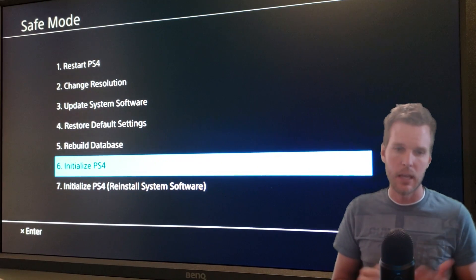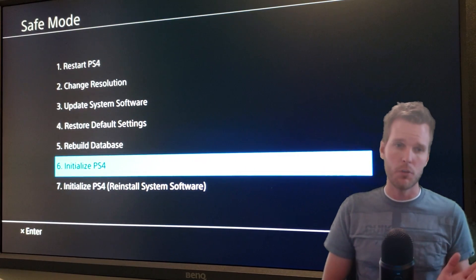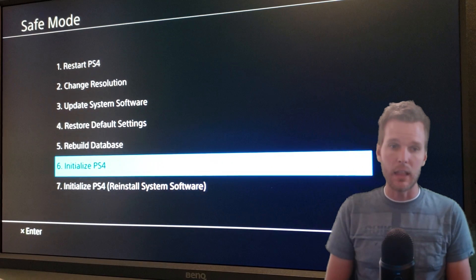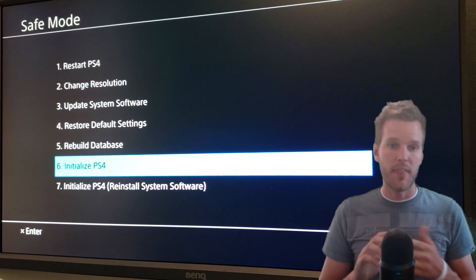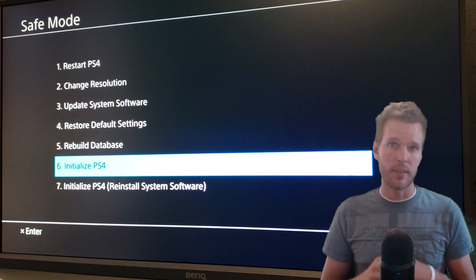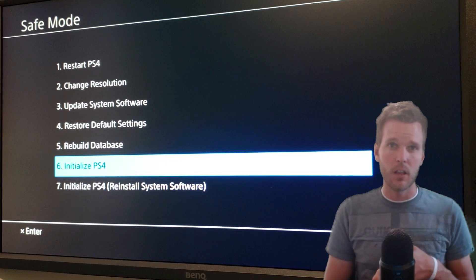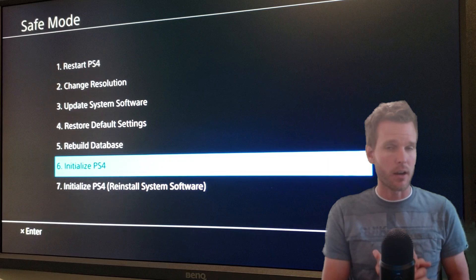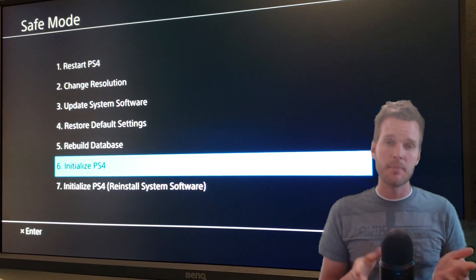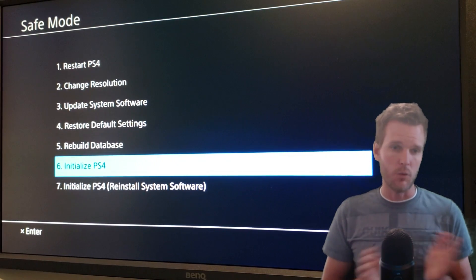Save data is a little bit more complex. Depending on what game you're playing, a lot of that save data could be on your hard drive, or it could be backed up to a cloud. With a lot of the multiplayer games, like Call of Duty, FIFA, Fortnite, and Apex Legends, that save data is saved on servers that are outside your hard drive itself. So any achievements, trophies, or equipment you may have unlocked — when you log back into the game, that save data should be there waiting for you. If you are playing a single-player game, something like God of War or The Last of Us, a lot of times that save data is saved on your physical hard drive. And if you were to initialize, it would erase that and it would be gone.